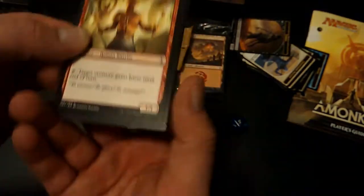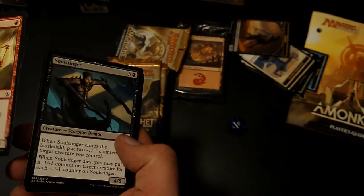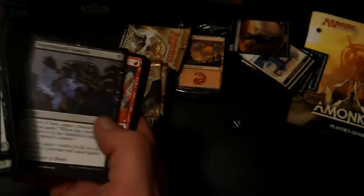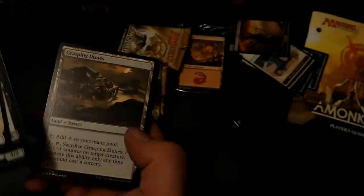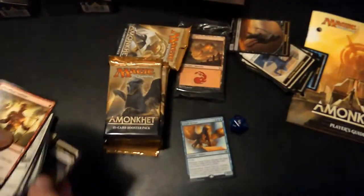Just a huge shout out really quick before we start to Good Games, Double Jump, Cheshire Plays Games as well. Thank you so much for the opportunity and the hookup to go to the pre-release. Got my hands on some amazing product, got to play Magic with some super cool people. Magma Spray, Trial of Strength - that was super handy. Forming Glyph Keeper is our first rare, and an Anointed Priest token at the back.